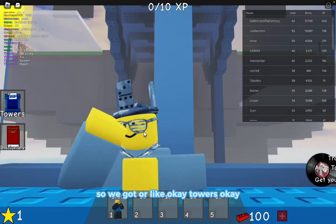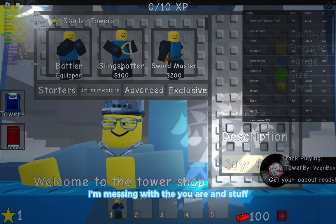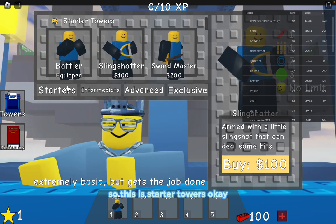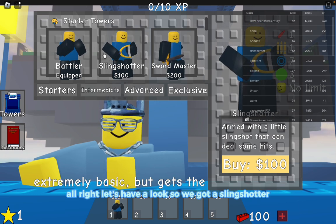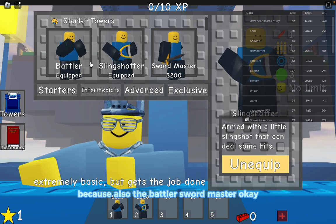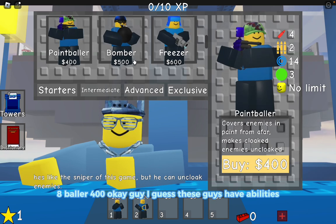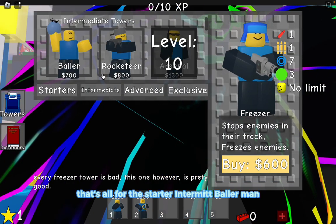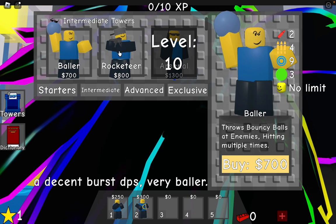Okay, so we got our towers - messing with the UI. Our currency is bricks. So we have starter, intermittent, advanced, and exclusive towers. We got a slingshotter - we could get that right now. We also have the battler, sword master, paintballer at 400. These guys have abilities.